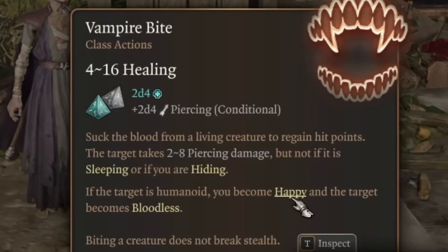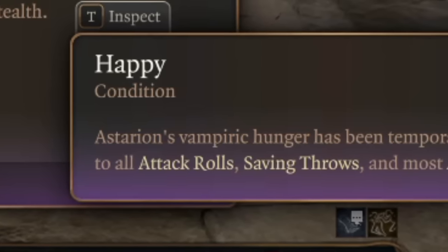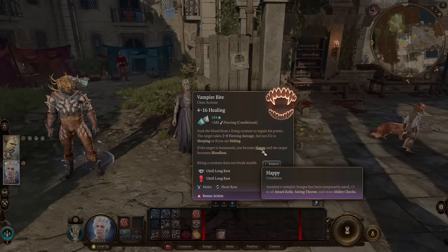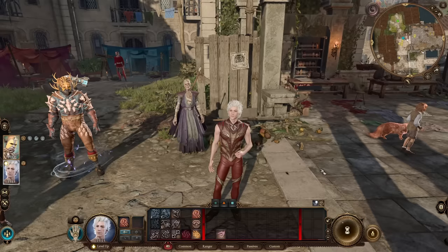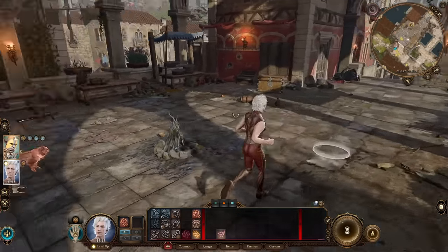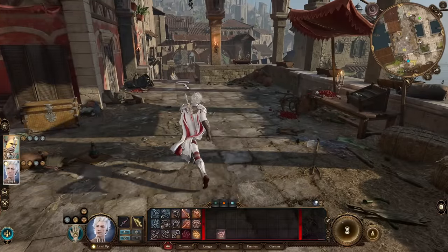Astarion's main ability gives him a chance to be happy. When he's happy, he gains plus one to attack rolls, saving throws, and most ability checks. What is most important is the attack rolls bonus. With this build, I wanted to make as many attacks as possible with him, and with each attack we will be doing a lot of additional damage.